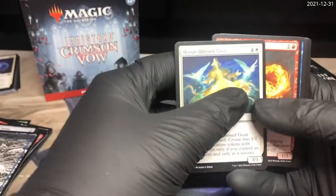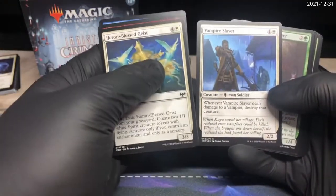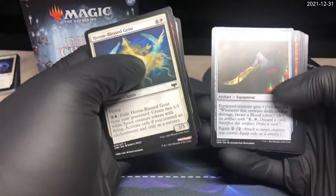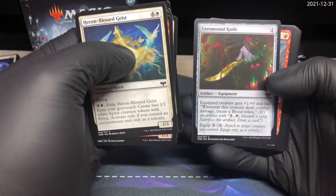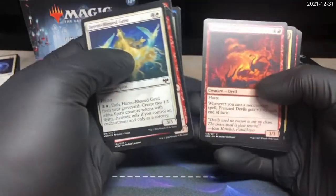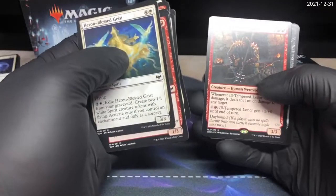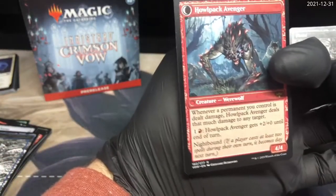What do we have? We've got a Geist, Flame Breather, Cradle of Safety, a Vampire Slayer, Sharpshooter, Bleed Dry, Crushing Canopy, a Ceremonial Knife — I don't know that I've seen this artifact yet. Equip creature gets plus one plus zero. End of the Festivities, a Lantern Bearer, Frenzied Devils, a Wandering Mind, an Escort, an Ill-tempered Loner — I wonder if he has laser beams attached to his head — with the Howl Pack Avenger on the back. And that's about it.